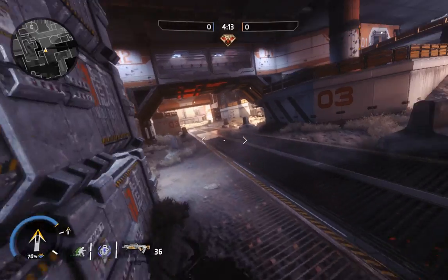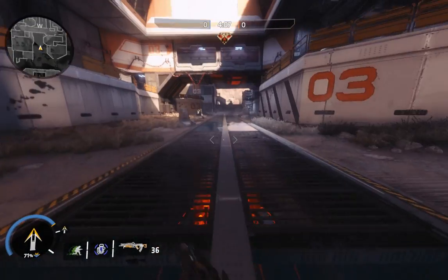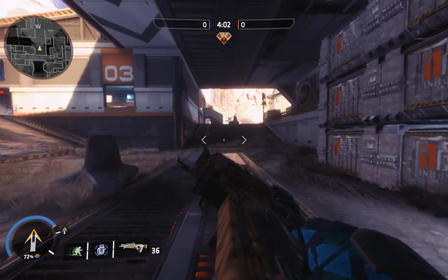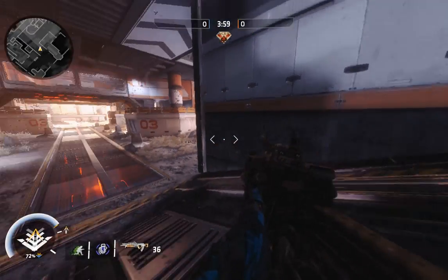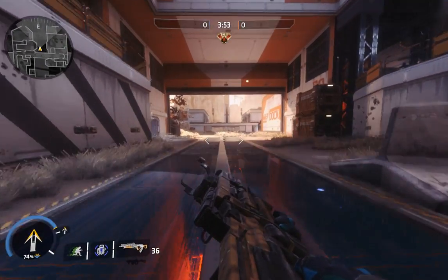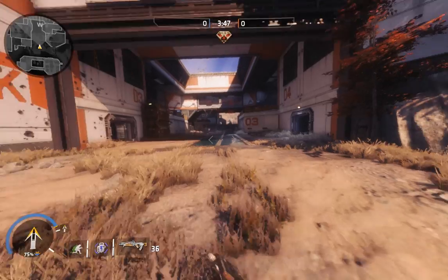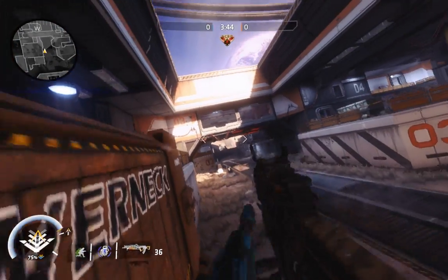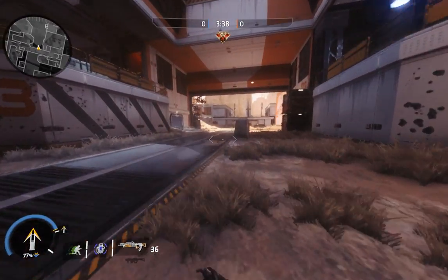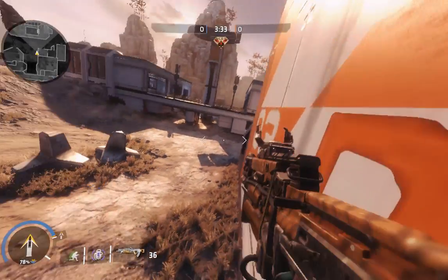If you just want to slide hop for a short distance, holding W is okay. If you don't hold W you can still do this — I'm not holding W. If you hold W you can just jump while still pressing crouch and it's fine, but if you want to keep your speed up or just be really fast, instead of holding W you can air strafe.